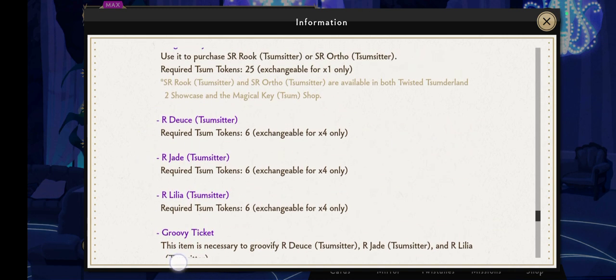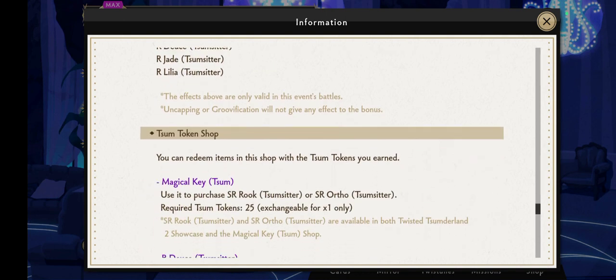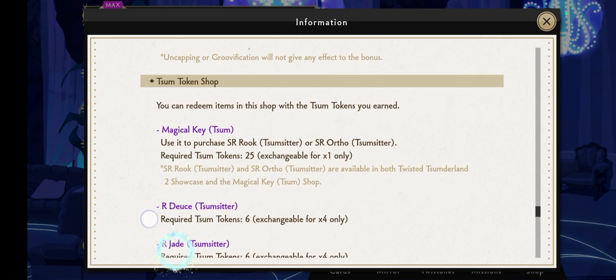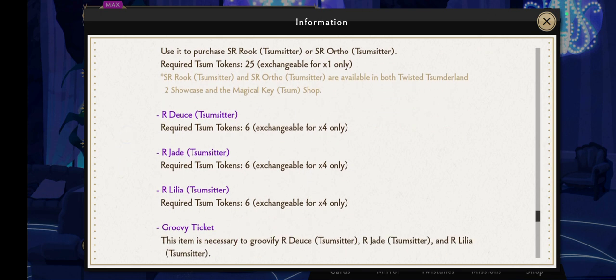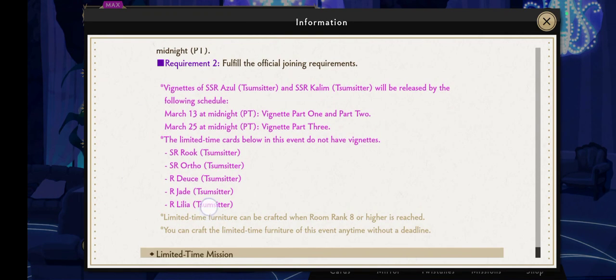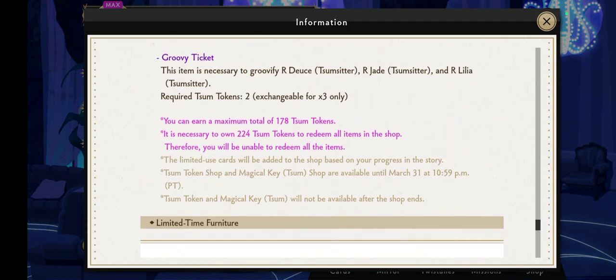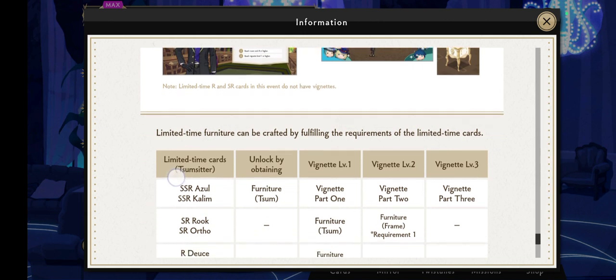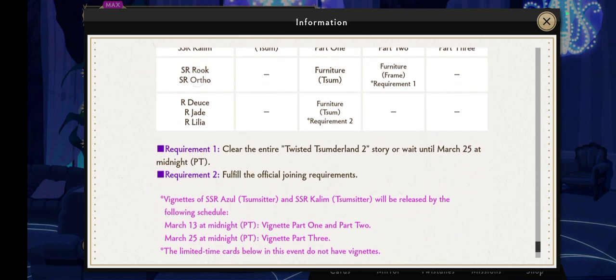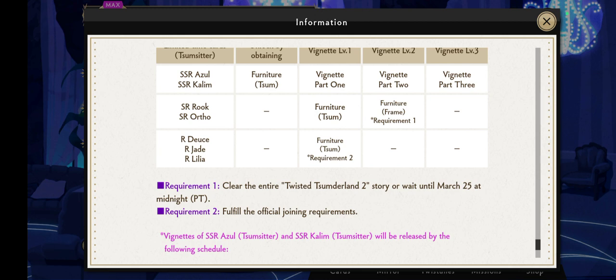There's a groovy ticket in the token shop. You usually get tokens through the showcases. There's also a Magical Key for 25 and a groovy ticket available. As you raise their vignette levels you can unlock furniture. Requirement one for Rook and Ortho is to complete the story or wait until March 25th — that's easy enough.